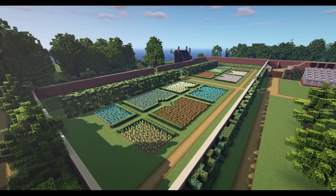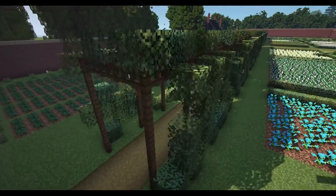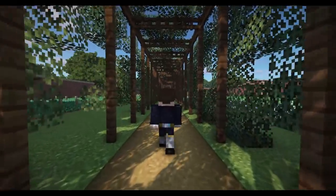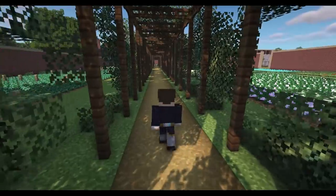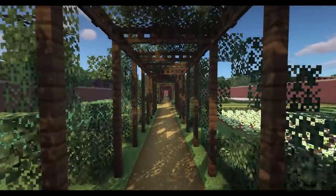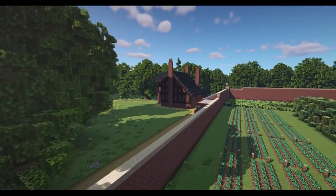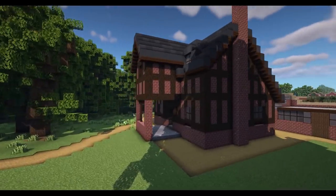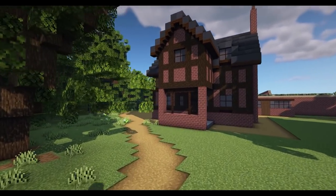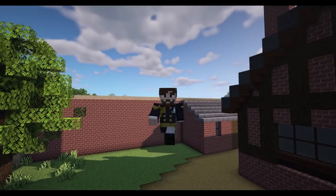I'm actually gobsmacked by all of this. MS Builds, you've really really outdone yourself. This little area with the vines growing around it - walking down here makes you feel like you're just in paradise. I hope this server update tour will inspire you all to start building your own stately homes because they are so much fun. There's also a little lodge at the back of the house built in a bit of a mock Tudor style - that's your first one of those and it looks really really good.